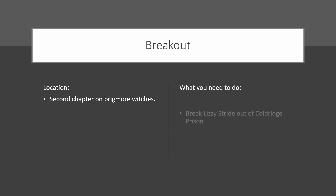Hi and welcome to the 100% Club. Today I'll be showing you how to get the Breakout achievement on Dishonored. The location is the second chapter on Brightmoor Witches. What you need to do to get this achievement is break Lizzie Stride out of Coldridge Prison. I have a video guide on exactly how to do that.